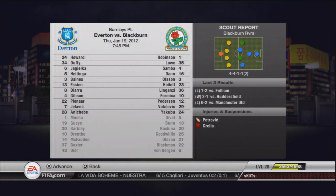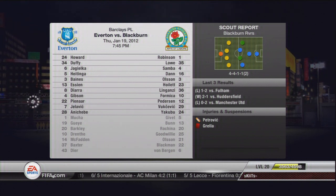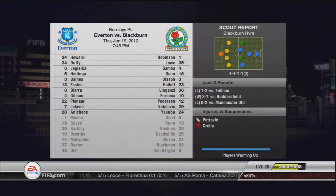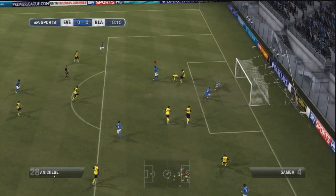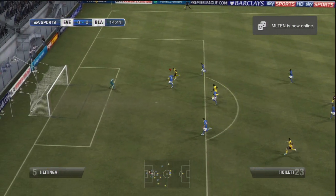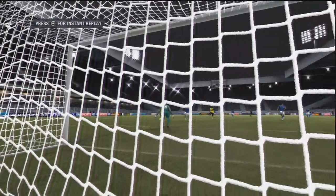Our next game is a home game against Blackburn. They're not a very good team at all — they've got Yakubu, who's alright, but they've got two suspensions and injuries, so this shouldn't be a hard game at all. We're playing basically the same line-up as usual, with Echibi instead of McFadden just to give him a run. We start nicely but just can't finish. Then Blackburn get a chance and take it — Hoylet gets a really nice little chip over Howard. At this point I'm thinking I'm not dropping three points to Blackburn.